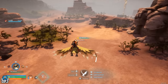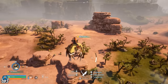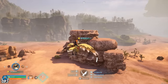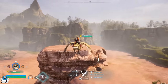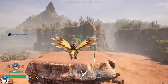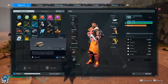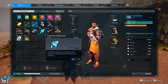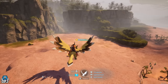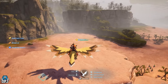Now we have the pals and the required materials: 103 wood, 8 stone, 1 Paldium fragment, and 30 fiber. You now want to find and locate the actual spot you want to farm — ore, coal, pure quartz, sulfur, or even stone. I'll showcase some of the better spots for each individual material at the end of the video, but right now I'll show you how to set this up.